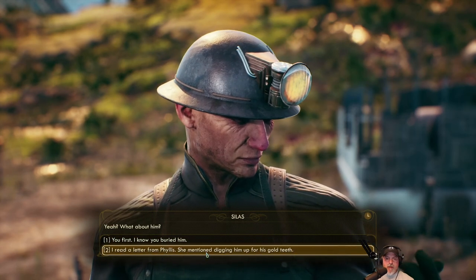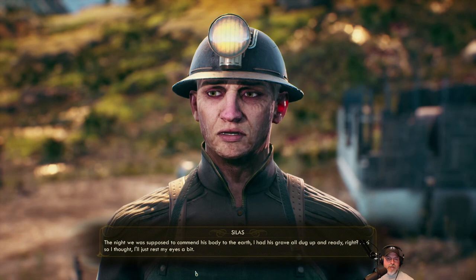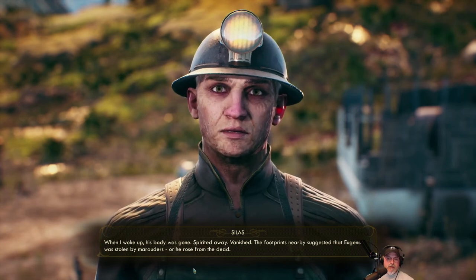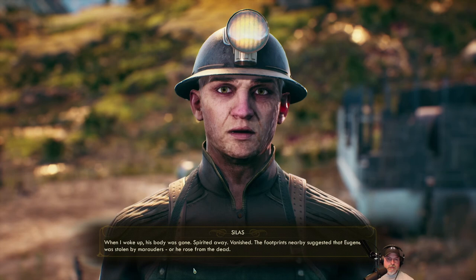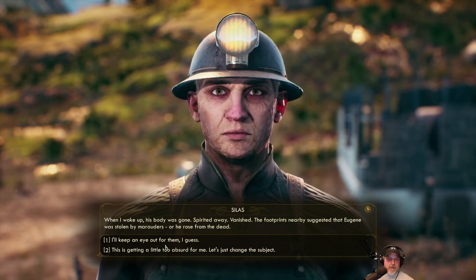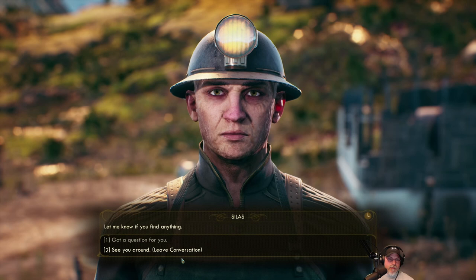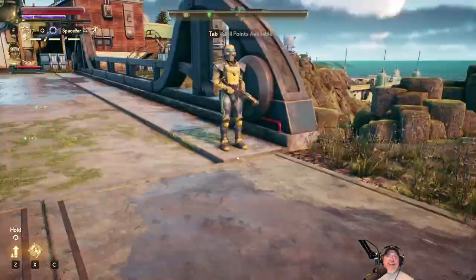I read a letter from Phyllis — she mentioned digging him up for his gold teeth. Funny thing — Eugene's body ain't where it's supposed to be. The night we were supposed to commend his body to the earth, I had his grave all dug up and ready, and so I thought I'll just rest my eyes a bit. When I woke up, his body was gone. Spirited away. Vanished. The footprints nearby suggested that Eugene was stolen by marauders, or he rose from the dead. I'm gonna bet that it was the marauders. I'll keep an eye out for them, I guess. But I might have to relieve him of his gold teeth first.